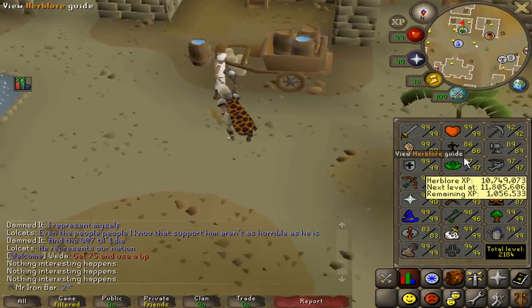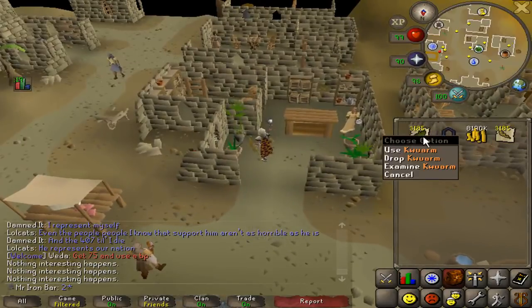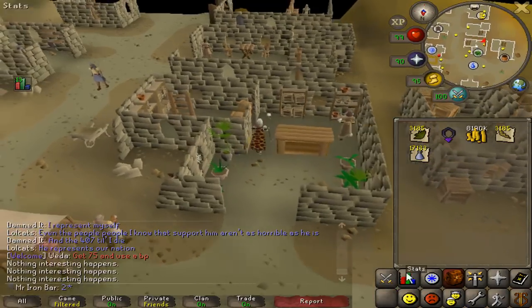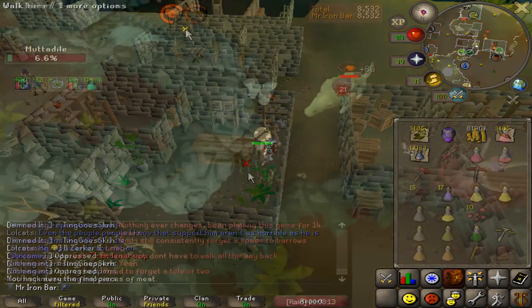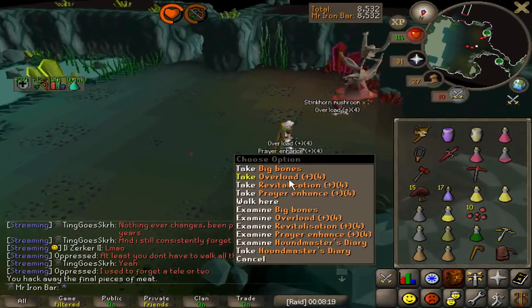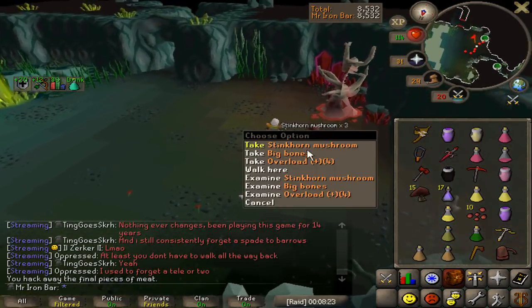Next on the list for the 99 herblore grind is about 3,200 super strings. That's gonna give me about 500k herb XP, so that'll get me to the halfway mark to 98. Killed it before he did his hammer thing. I just confirmed something — if you manage to kill it even while he's doing his earthquake animation, it will cancel it.